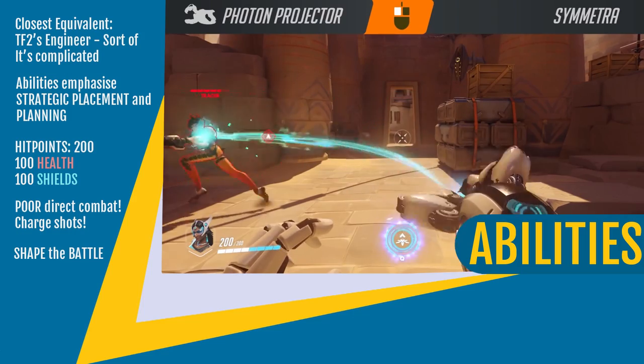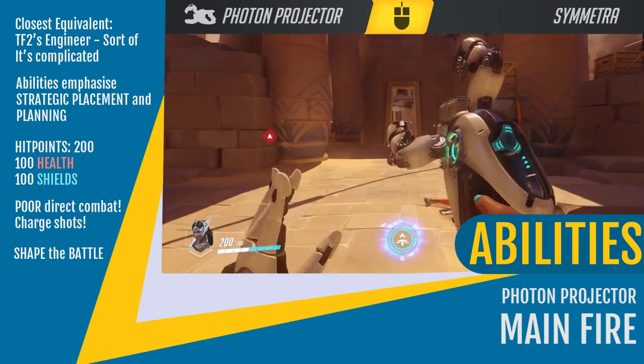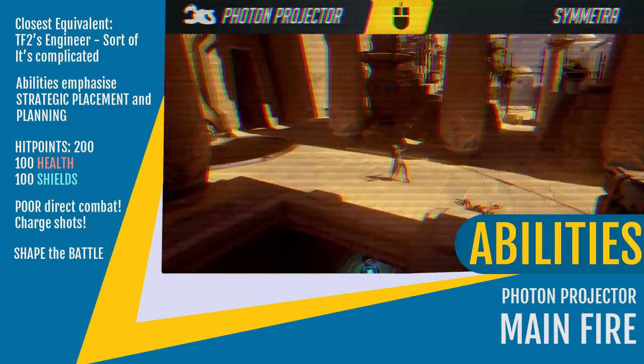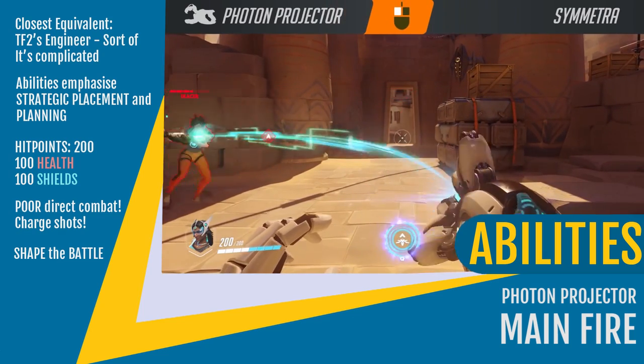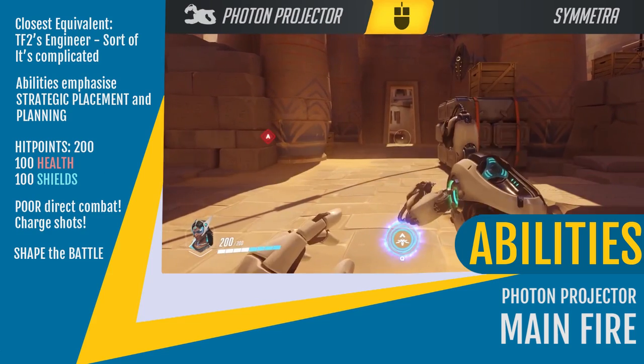Let's begin with abilities. Symmetra's primary weapon is her Photon Projector. Holding down left click will produce a low damage beam that automatically tracks nearby enemies and deals steady damage. Its description implies that this damage ramps up over time, but unfortunately I can't confirm that. This is, however, somewhat of a last resort weapon.